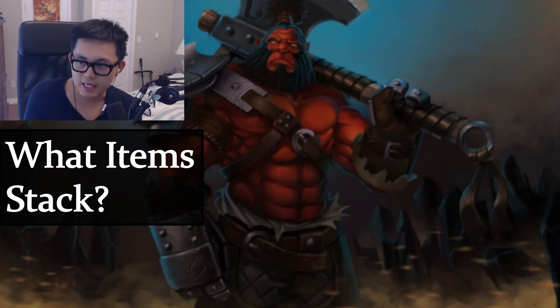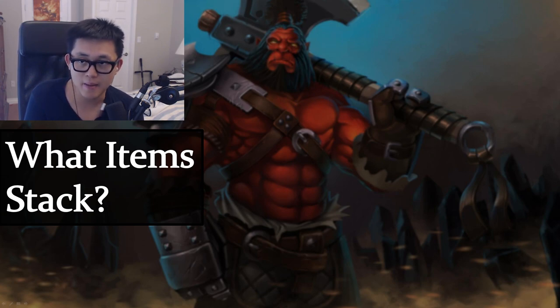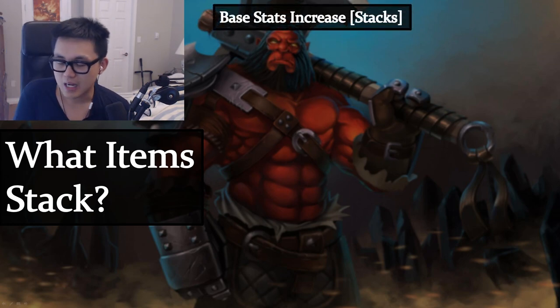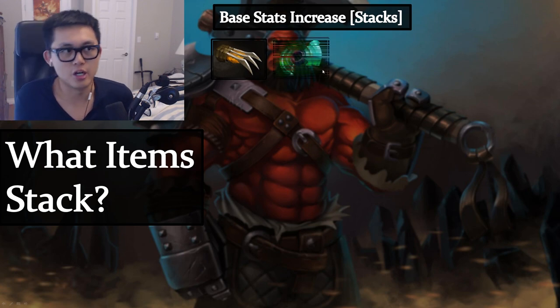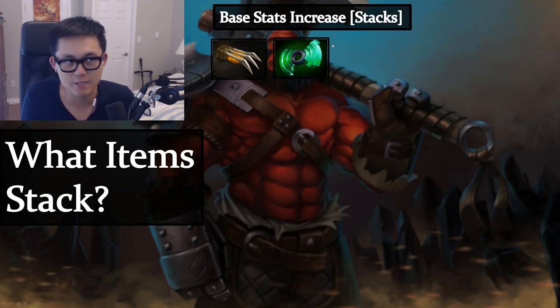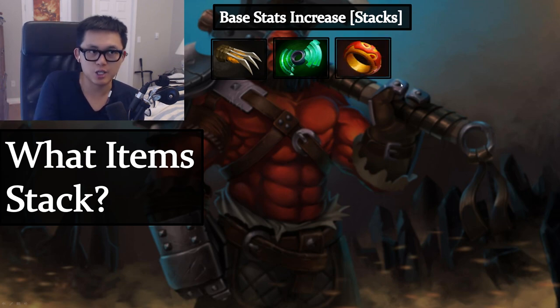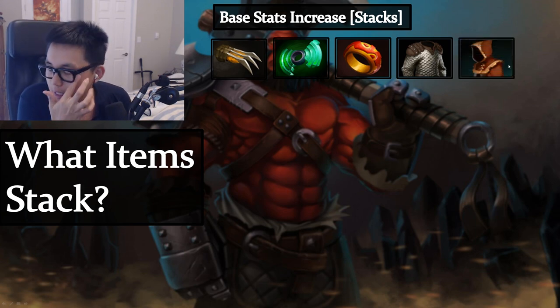Now let's talk about what items stack and what don't. Base stats — damage, attack speed — always stack. HP always stacks. Armor stacks. Magic resist stacks. So anything that upgrades base stats is always fine to stack on one unit. What does NOT stack: on-hit effects. Two Blightstones on the same unit can only apply one armor debuff since a unit is either under the Blightstone effect or not. Two Voidstones don't give 200% mana regen. Crown effects are the same. Always spread on-hit effect items across multiple units.